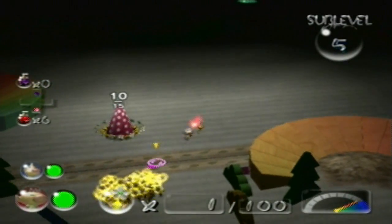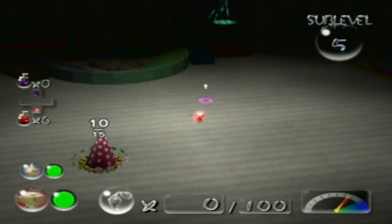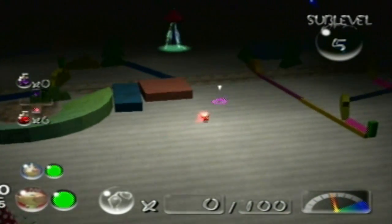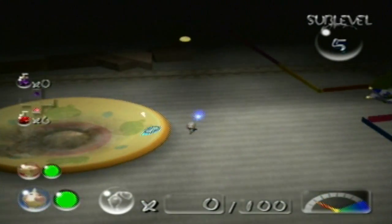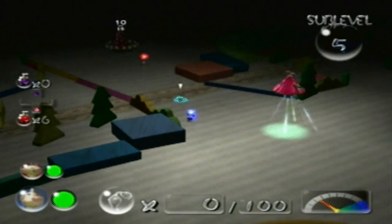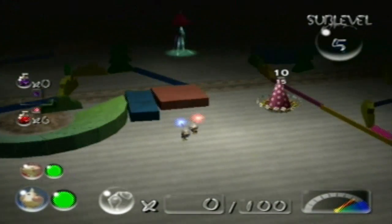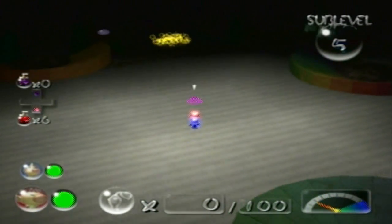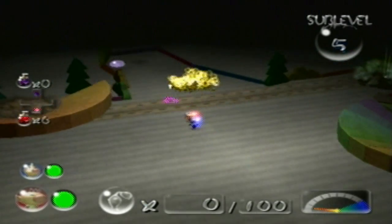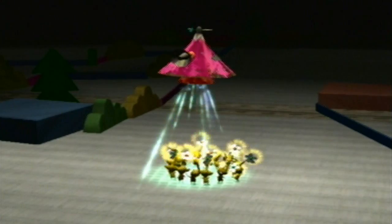Well shoot — I didn't even have to do that other part of the sub-level. I could have just gotten this treasure and gone out of here. But oh well, at least we got more extra pokos, though in the long run it doesn't really make that much of a difference. We're going to get Louie with us so we can do this glitch and get some extra ultra bitter spray, which is really cool to have.